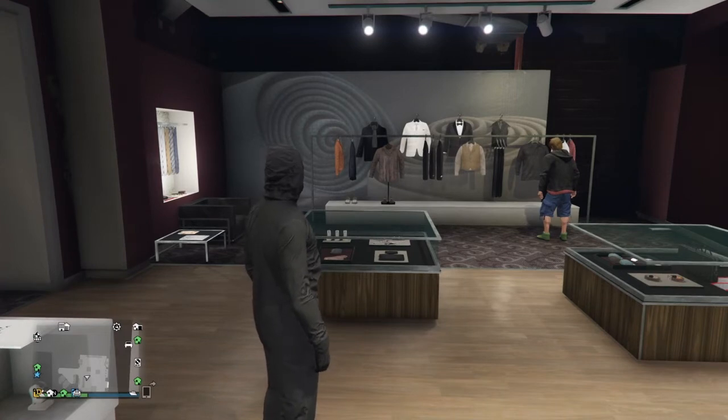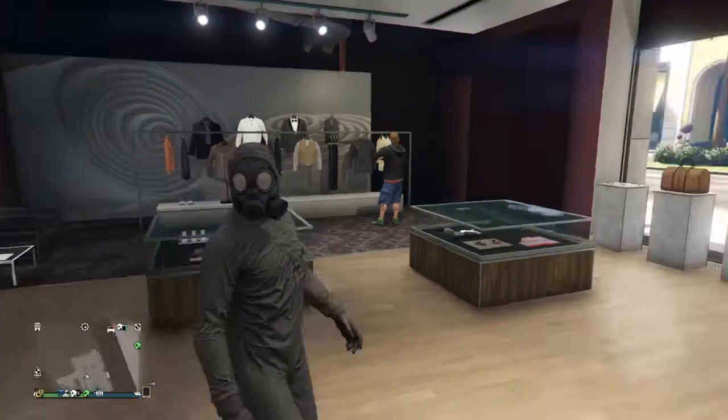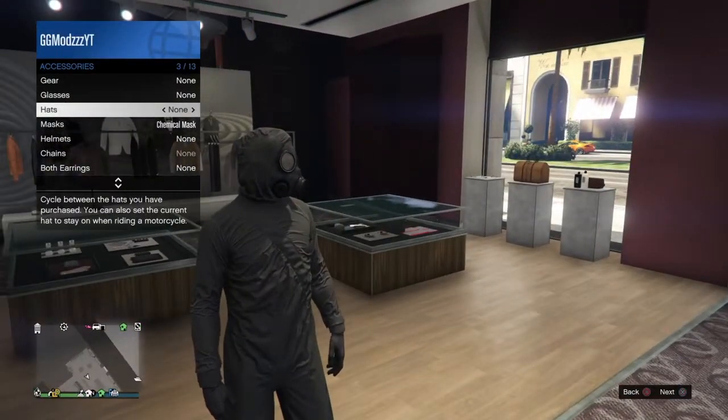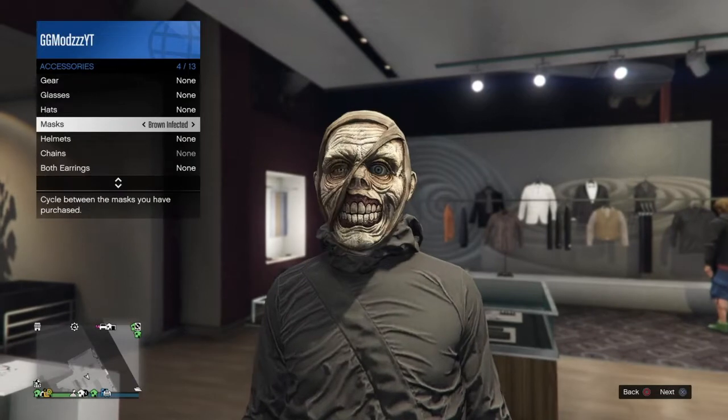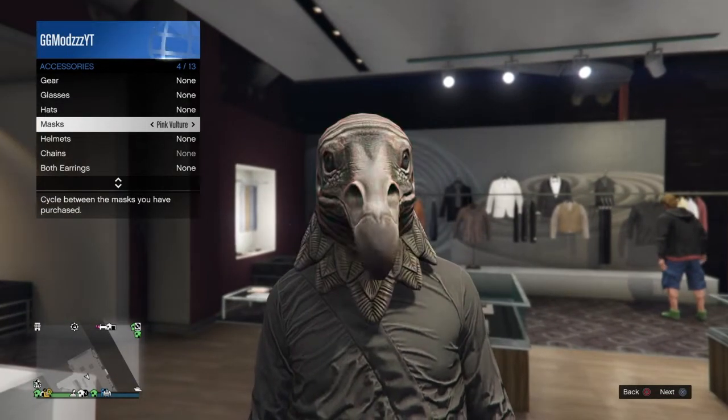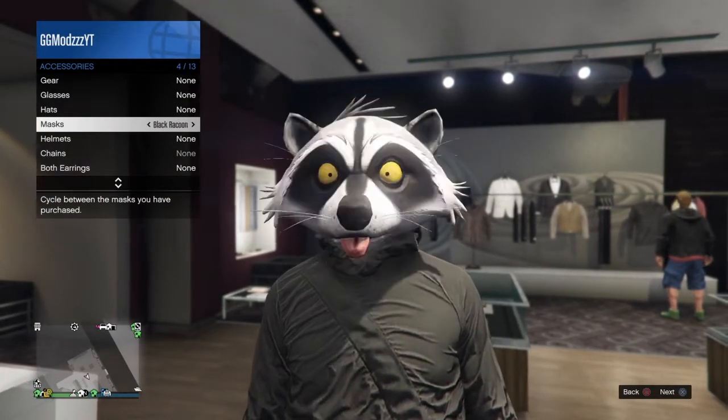What you want to do is bring up your interaction menu, then go down to Style, then Accessories. Once you've done that, go over to Mask and just scroll through the masks until you find the headscarves. It might take a little while if you have a lot of masks — I had to scroll for quite a while.